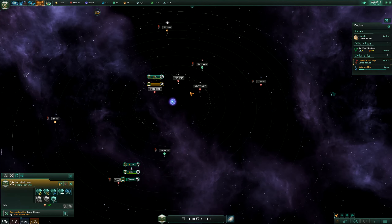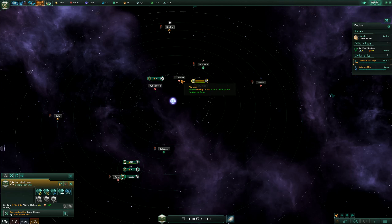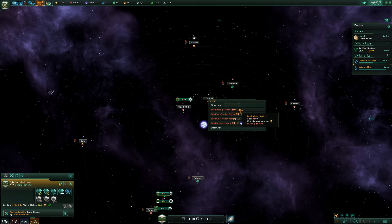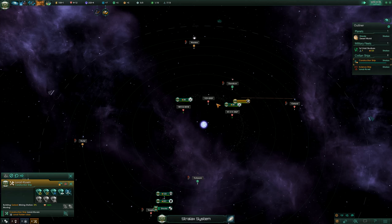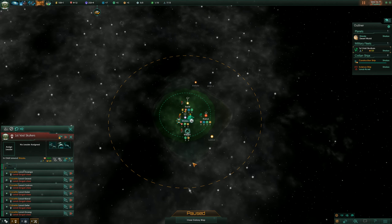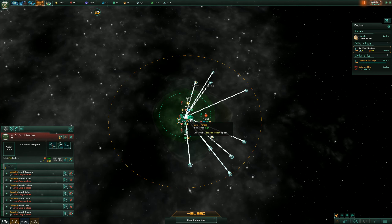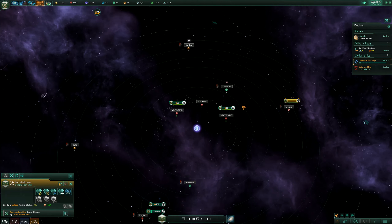We can build us another mining station — fantastic. We're already at plus ten minerals. When we can build another one, we will — get those pumped out as quickly as possible. He completed it before I could queue up another one. System surveys are complete, we have those three done. Let's move out to the next bit and discover what's in the rest of our little corner of the galaxy. I got the hiccups — annoying. Why are we down to eleven? Oh, ship maintenance — that's why. Derp. I've played enough of this game to know that.